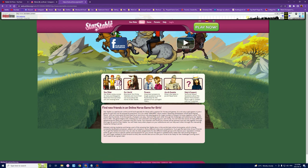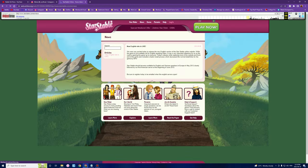Looking at the news from 2012 — oh my gosh, May 9th, 2012: 'New English site is live.' They wrote: 'We were very excited today to release the new English version of the Star Stable Online website. While the game is not available yet for English-speaking riders, it was a very important milestone for us.' Star Stable was set to become available for English and German players in May 2012, followed by their first American server in early June.